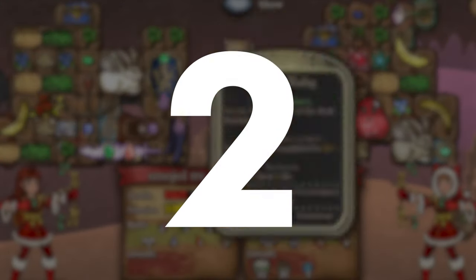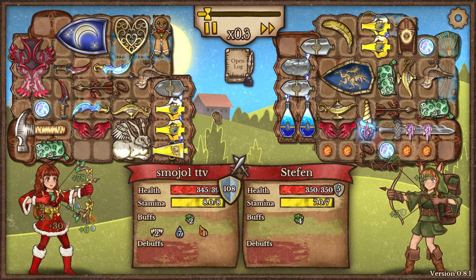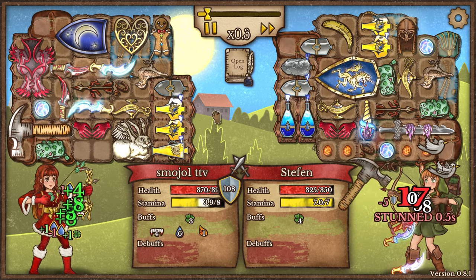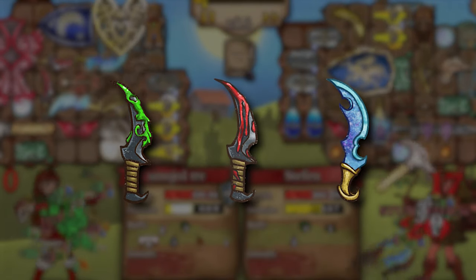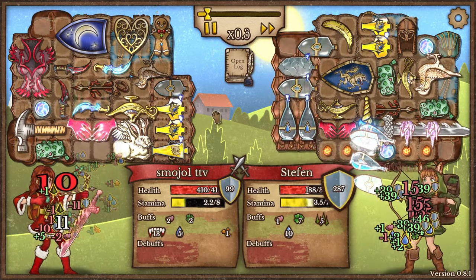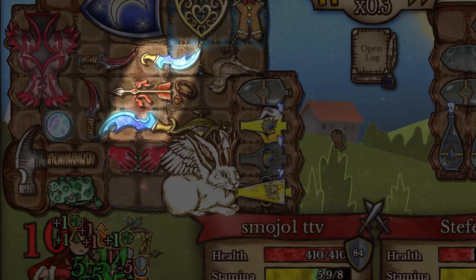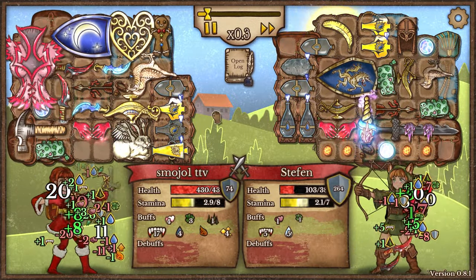In the number 2 slot, I have the Hammer and Dagger build — another very strong build if created correctly. There are many different variations of this build considering the different variations of daggers that are out there. However, I have had the most success personally from running the Spectral Daggers, which often enough turns into yet another glass cannon build. I do find it to be much stronger than the latter.